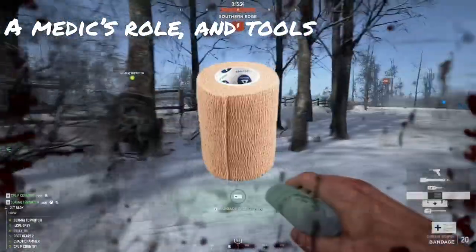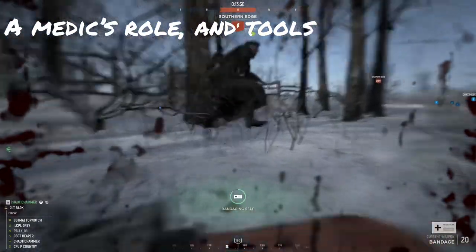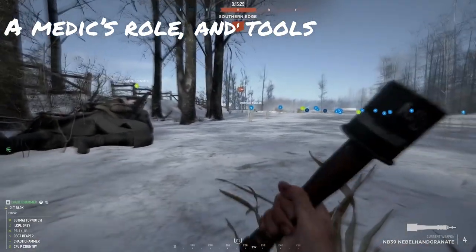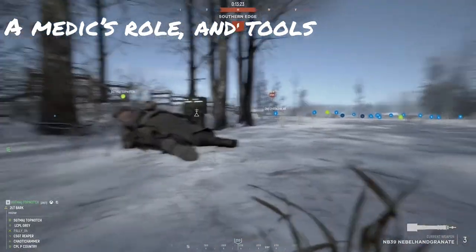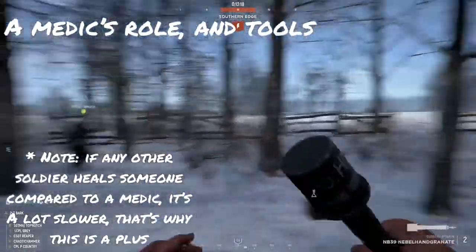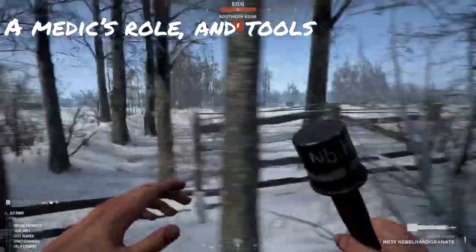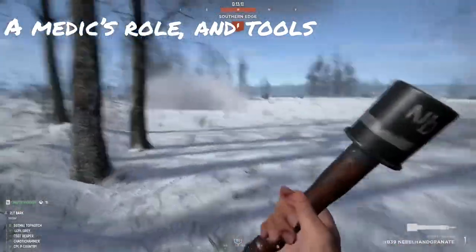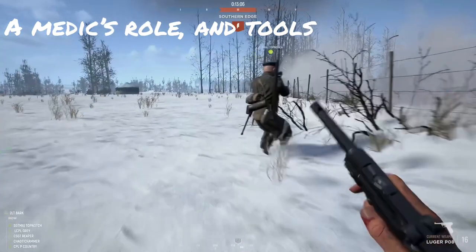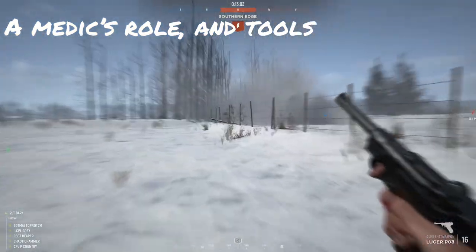Your second tool, of course, is the bandages. You've got 20 of these, and you've got several perks with these. Simply put, first off, if you get hit, you're able to heal yourself at a way faster rate than the average soldier. And you're able to heal soldiers at a regular rate if they get hurt, which is another big plus. The bandages are used especially if your teammates start running out of bandages, so they can keep their guns up and keep fighting while you heal them. It is your job after all — that's why they give you 20 bandages.